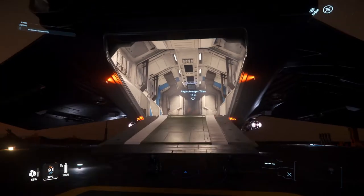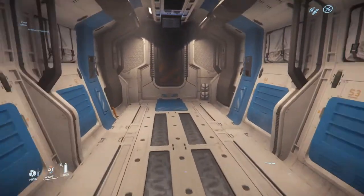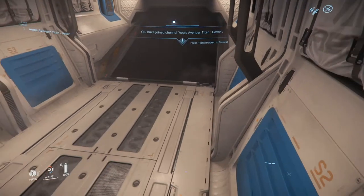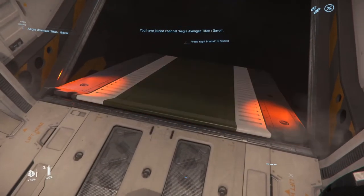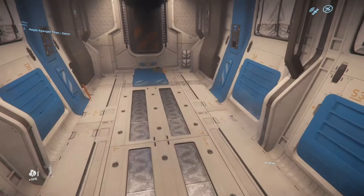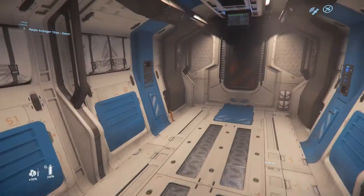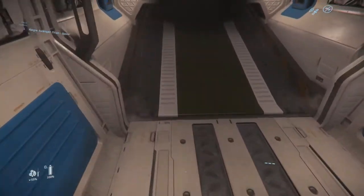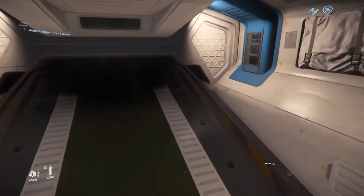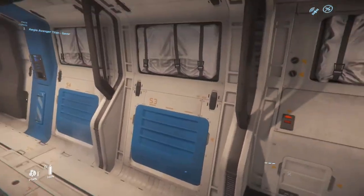The entrance is at the rear and leads into a fairly spacious cargo area. This cargo area can carry 8 SCU of cargo, which is really not a lot but it's not bad to get started with and will earn you a few thousand credits at a time. It's a great hold and an excellent entrance to bring boxes into, and boxes are another great way to get started before you get used to the mechanics such as combat.